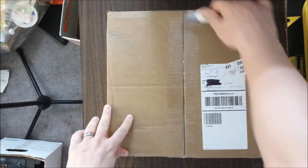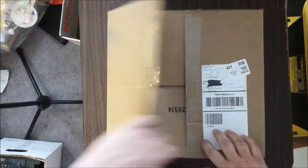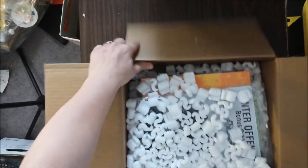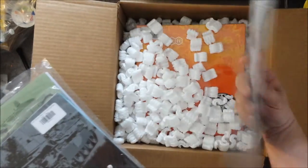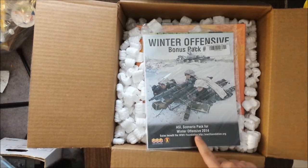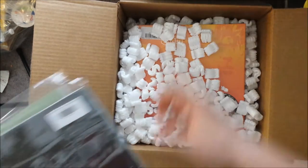Of course, I know what it is. This is a long-awaited package from Cool Stuff, which actually arrived very quickly — I go for their free shipping because I'm cheap. So what do we have here? We have the ASL Winter Offensive Bonus Pack, which is rather thin. This is from actually two years ago's Winter Offensive, so this has some scenarios and at least one board, maybe more than one.